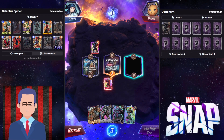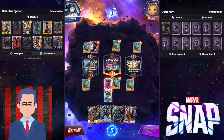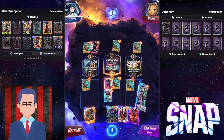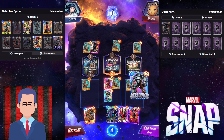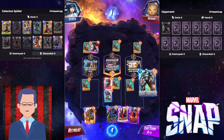We got a Daredevil here, but Central Park is gonna ruin our day because we cannot Galactus anymore. We can't Wave Galactus. That is the worst feeling. But remember when I said treat Galactus as one of your win conditions, not your only one? Otherwise you would have just gone for retreat. That's the reason we put Destroyer into the deck.